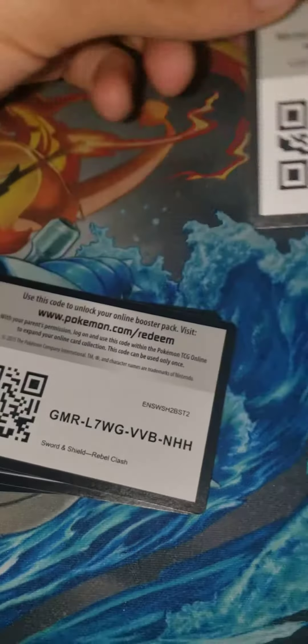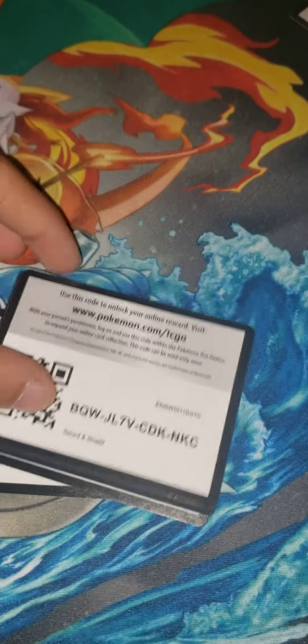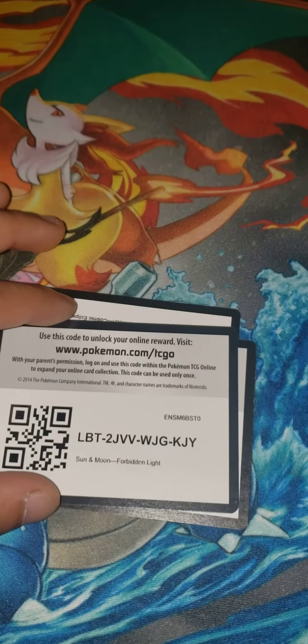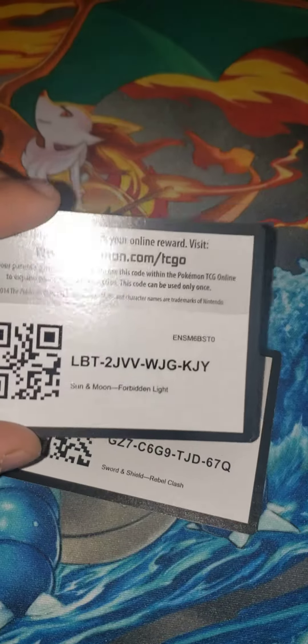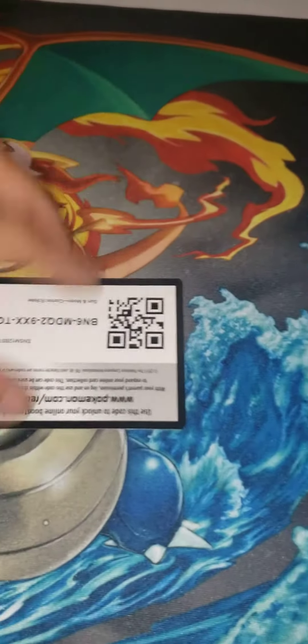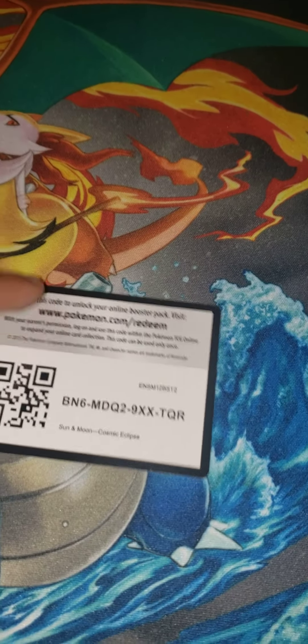So we got Rebel Clash, Rebel Clash, Sword and Shield. I have about 200 more codes to go for you guys, and then all the extra ones we'll be getting throughout all the openings. Sun and Moon Forbidden Light, Rebel Clash, and last for this video — Cosmic Eclipse.